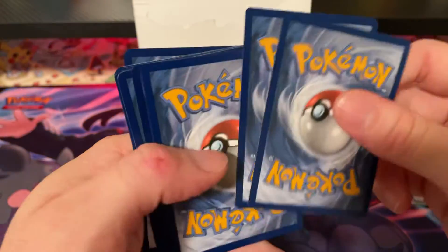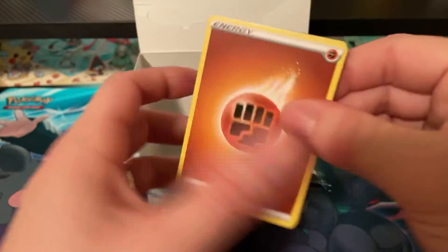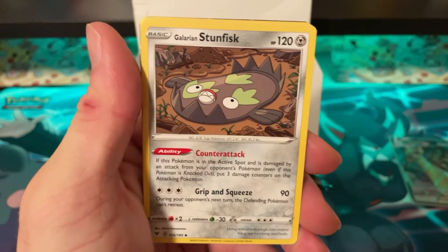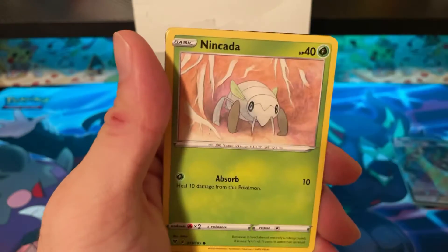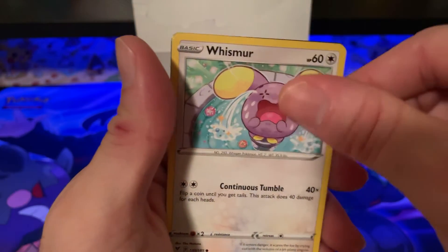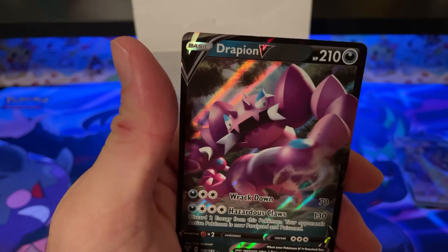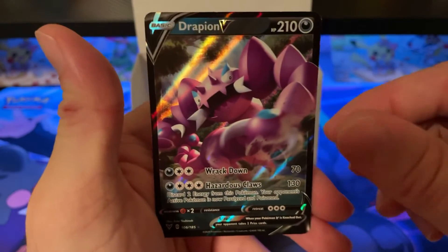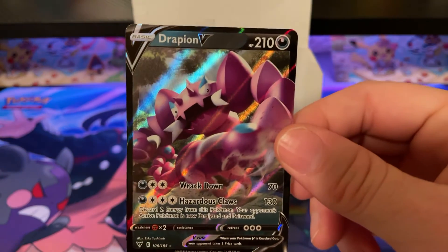Pack thirty-two: Fighting Energy, Stunfisk, Sableye, Cramorant, Chimeco, Ninjask, Voltorb, Rockruff, Whismur, Blitzle, and Drapion V — another V card! I don't think I've pulled this one yet.